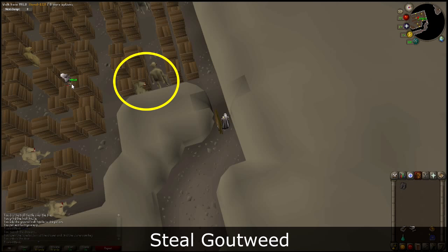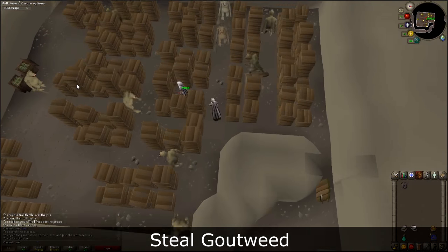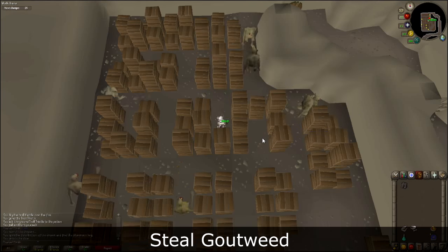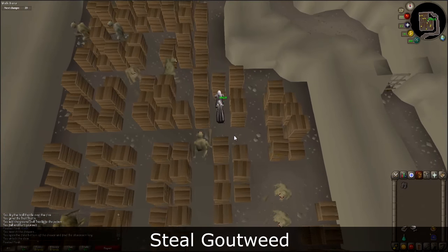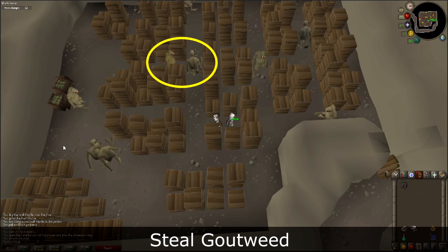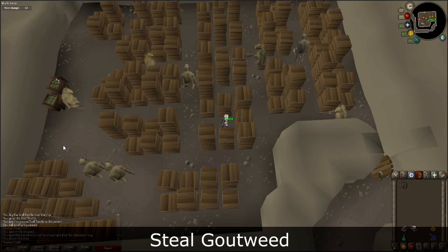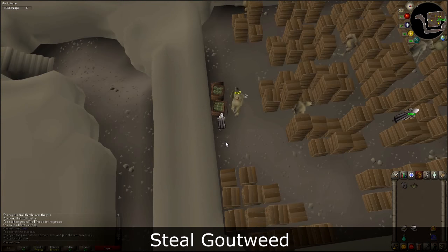In order to reach the first safe spot, you must wait for the two trolls to intersect as seen here. Click on the spot when ready. Once in the first safe spot, wait for the two guards to the east to walk parallel to each other and start walking south, then run to the second safe spot. Don't worry about the troll standing next to the crate full of gout weed — he's asleep. Wait for the guards to clear as seen here and run to the spot next to the crate. Click on the crate to receive gout weed. You will automatically be kicked out.